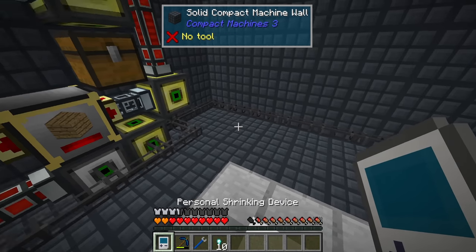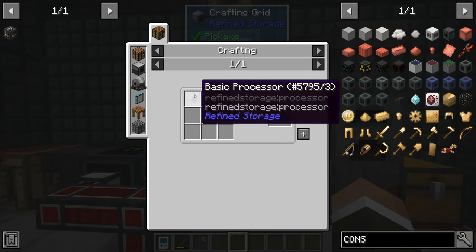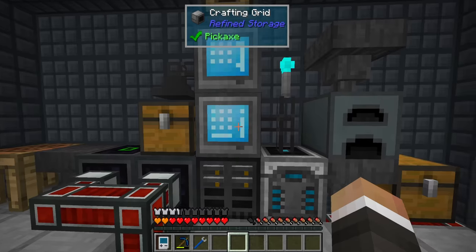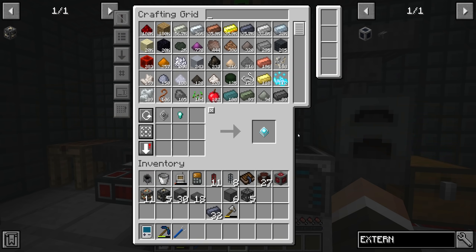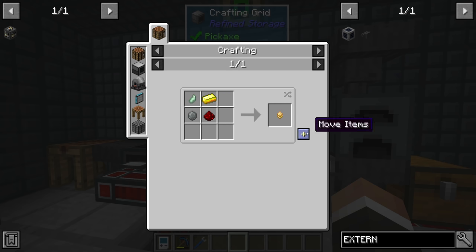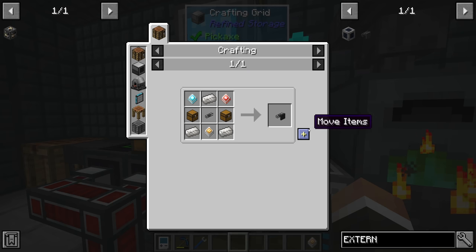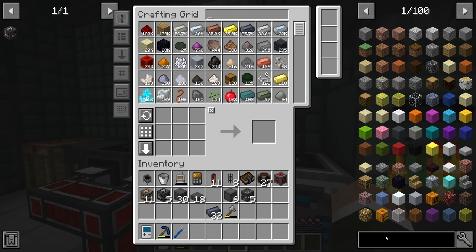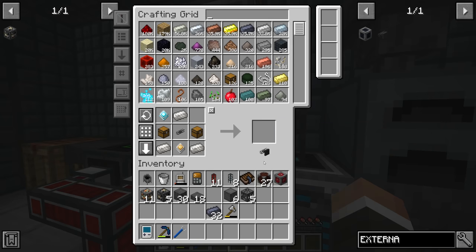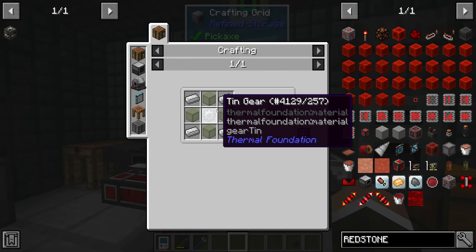Ten diamond nuggets will get the job done. Seven of them need to be crafted into construction cores. Let's also make a few more basic silicon processor boards. That's seven construction cores done. Now we need an external storage for the boron — but first we need to make another redstone furnace to smelt the boron into boron ingots so our system can use them to make the boron spexel hoes.